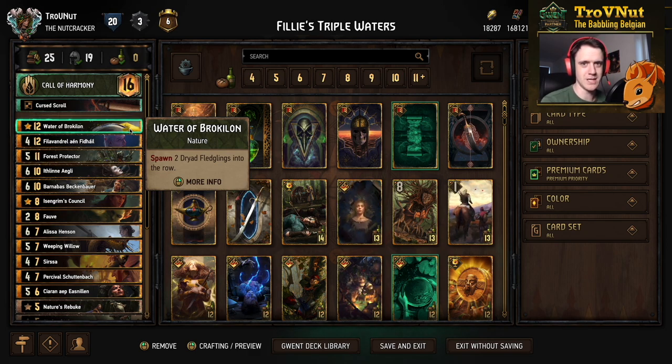This deck is called Triple Waters because we can play Waters of Broculon three times. If you already know what this deck is doing, you can skip straight ahead to the example matches using the timeline below. You can also find the link to the deck on the PlayGwent website in the description. Don't forget to upvote it as well, because every bit of feedback helps our channel grow.